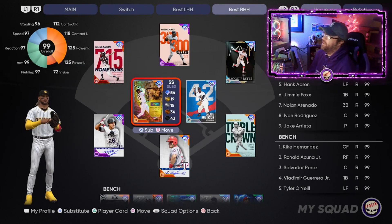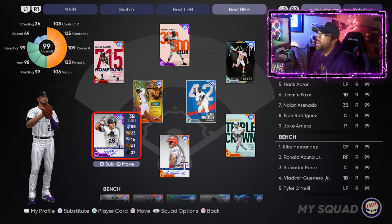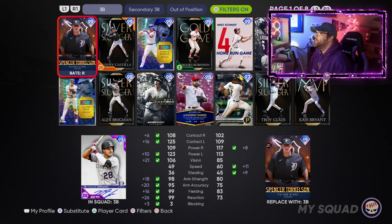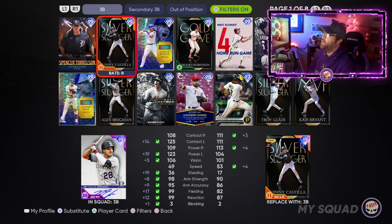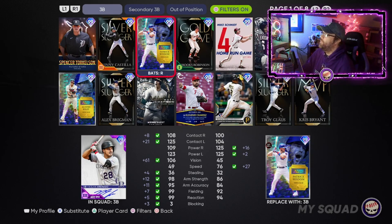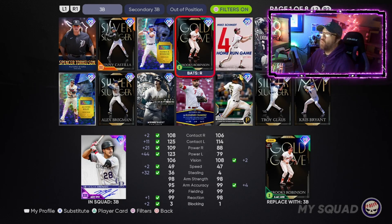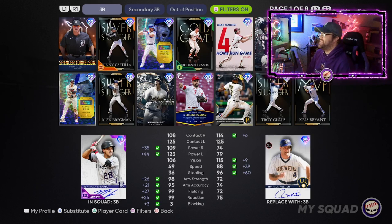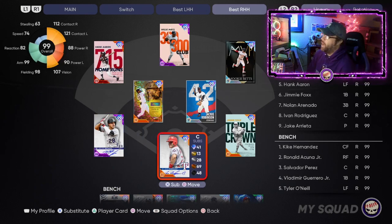At third base my pick is Nolan Arenado — and no, I didn't just go Colorado Rockies homer on this one; he's the most deserving. Spencer Torkelson at 99 overall just doesn't compare on most categories. Bennie Castilla is another Rocky but doesn't compare as well. Patrick Wisdom's check marks are all on Arenado's side. Brooks Robinson has a glitchy swing and is underrated but just doesn't hold up. Mike Schmidt has secondary options at first and short but doesn't compare for right-handed hitters. Nolan Arenado is my pick.